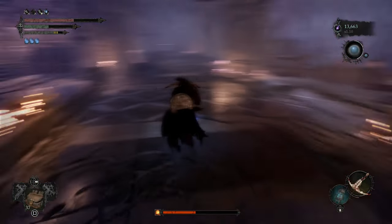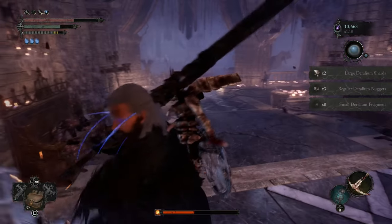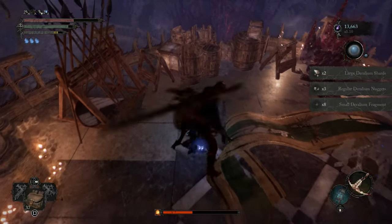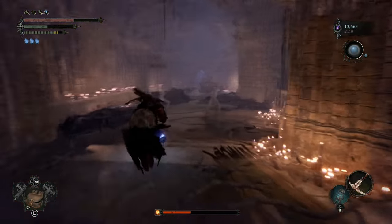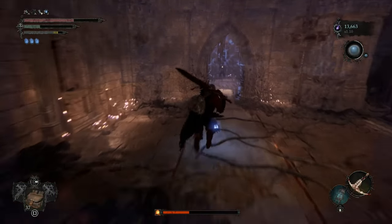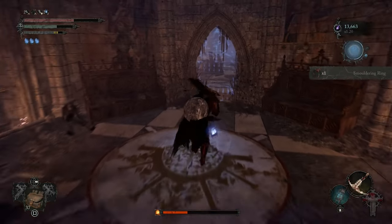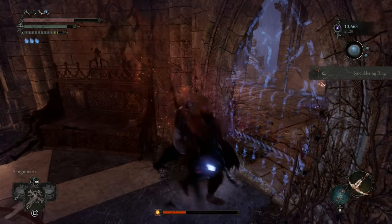Taking him down, we're gonna go to the left of the chests. I don't believe there's anything here but just to make sure - there is nothing. Nice. I'm gonna go ahead and grab the ring - moldering ring. Now we want to take down this kind of wizard.